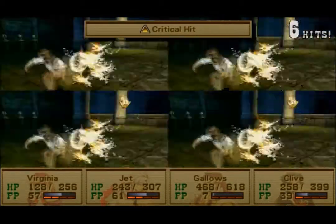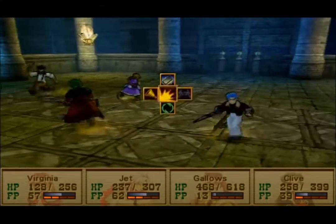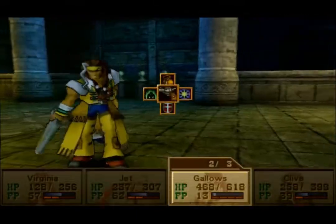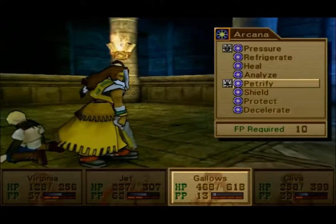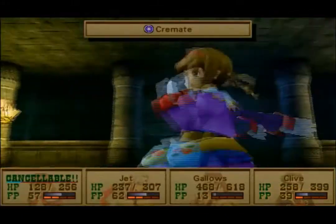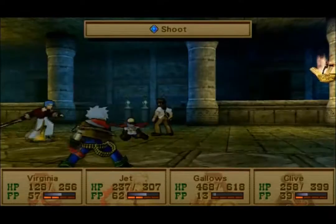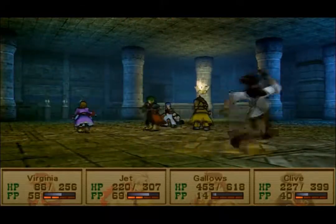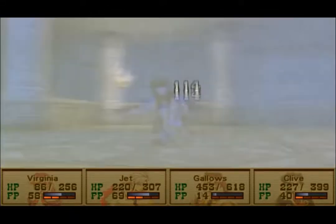Really quickly, before I forget, we'll do that to Janice. Now he's not going to do as much damage to Virginia, which is good. Let's have Virginia reload, reload — a lot of reloading. Yeah, he's much less of a threat now. Nice crit! Should be almost down — let's have Gallows single-target heal Virginia. He's down.